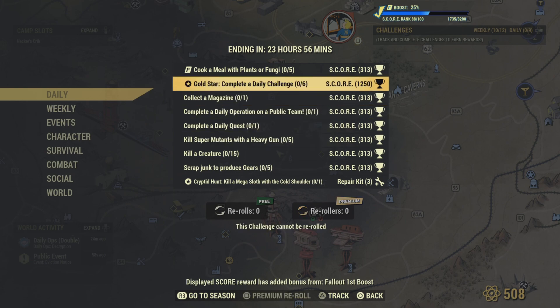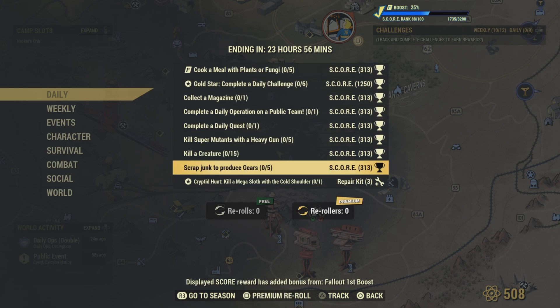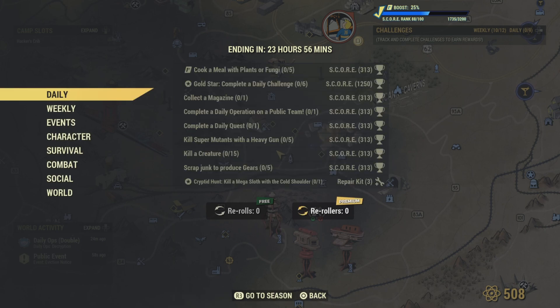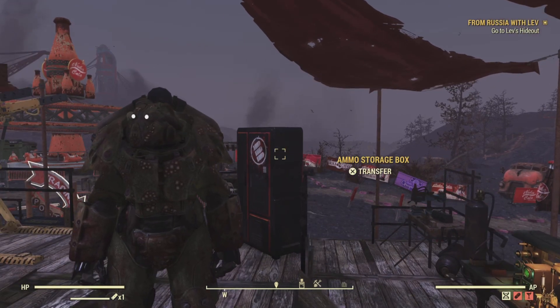And of course, if you don't like any of the challenges, if you got Fallout First, you'll get two free re-rolls. If you got regular Fallout, you'll get one. But if you run out of re-rolls, you can always buy the premiums. And that's going to be it over here on Fallout. We appreciate you watching, and we'll catch you all later. Bye, y'all.